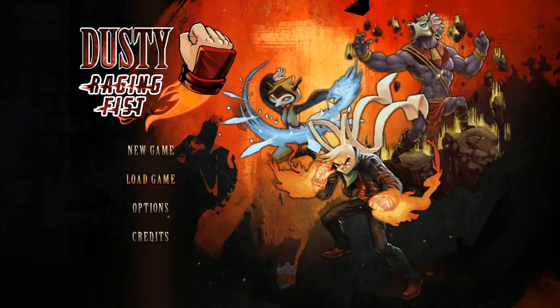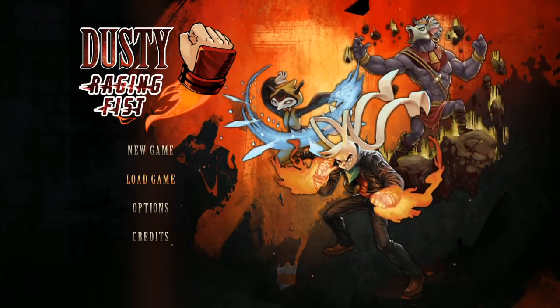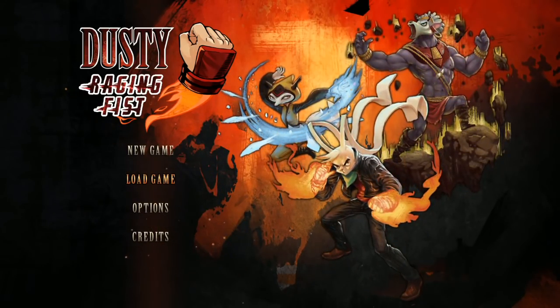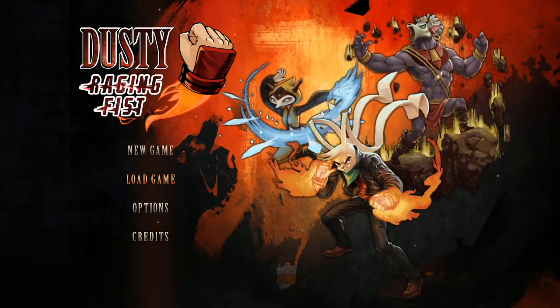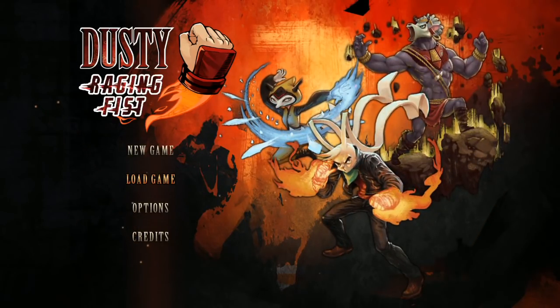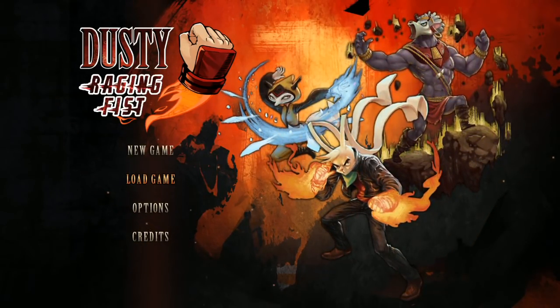There are some attacks like Dusty — the rabbit guy with the flame fists — where the third part of his S-string, he does this jumping axe kick and you can't cancel out of it. So when you use that move and something's about to hit you, you just eat damage. It doesn't feel as responsive and fluid as it should.